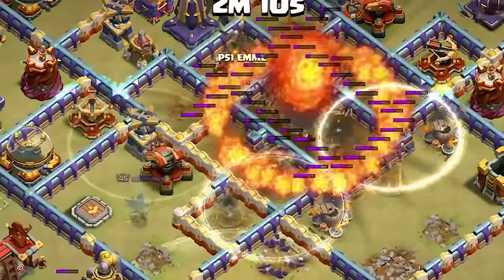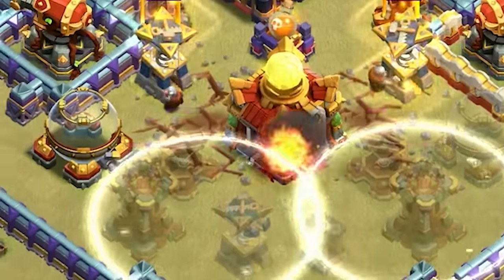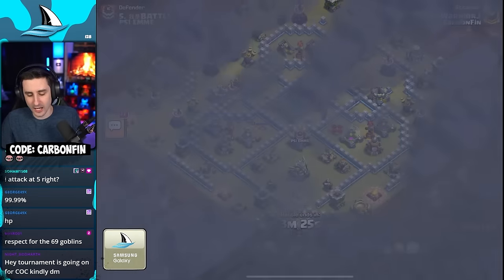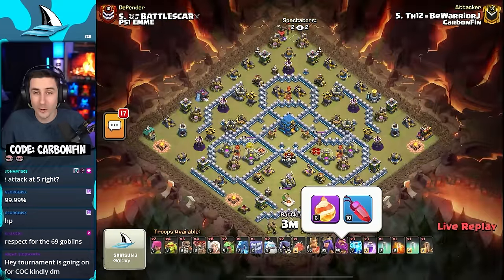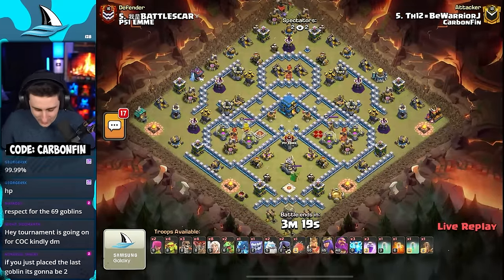Today is all about using the warden fireball at different town halls. Belgian is up here and he's got the level six fireball — no warden eternal. Okay, let's see here, warden fireball.